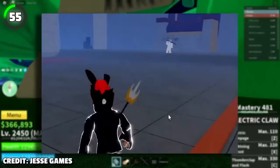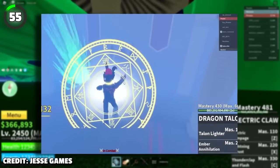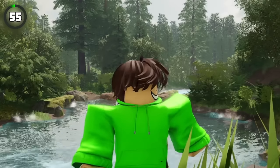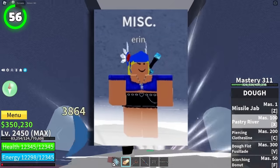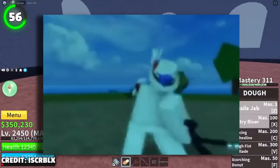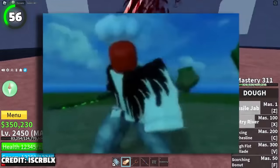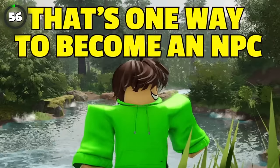Chances of you killing Ripinja are equal to zero because his health constantly restores and you have to be super quick and super strong. Even if you somehow do kill him, unfortunately you won't get a big bounty. There's an NPC called Eren that will let you watch the whole Ripinja fight — you can find her at the Castle of the Sea. What's even more interesting is that after you reset the fight, you'll be stuck in Eren's POV. That's one way to become an NPC.